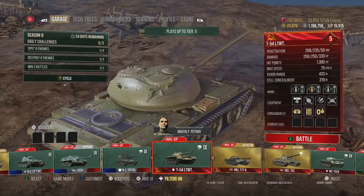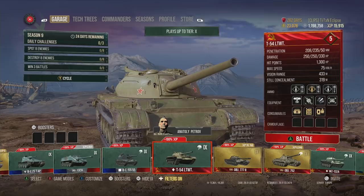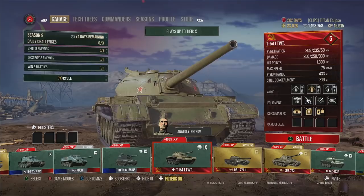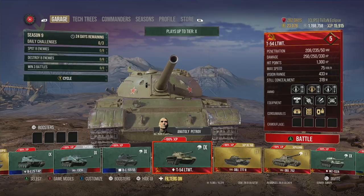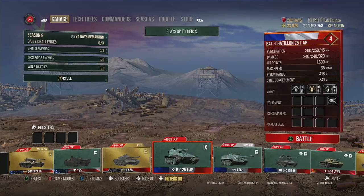Also at tier 9 is the T-54 Lightweight, which I've played about 30 to 35 times and absolutely love. We've been running a full ramming build where you can ram enemy light tanks and deal 800 to 900 hit points of damage, because you're essentially a super-speeded medium tank on the Soviet T-54 hull. It's another free tech tree tank — I can't implore you enough to go for it.